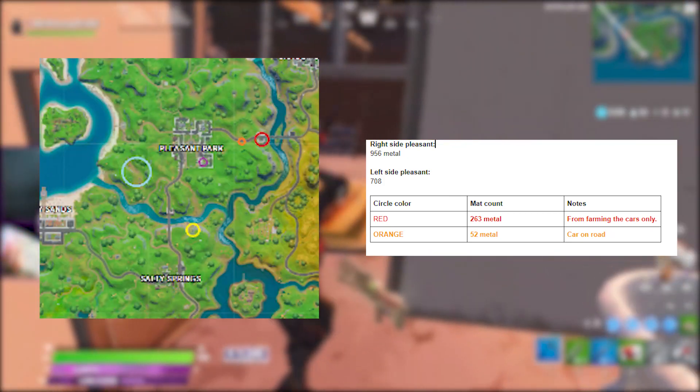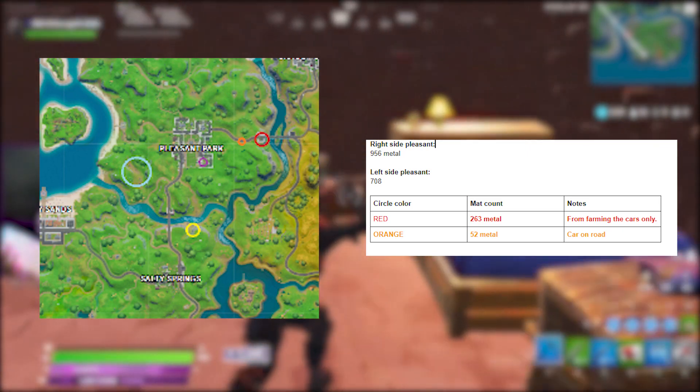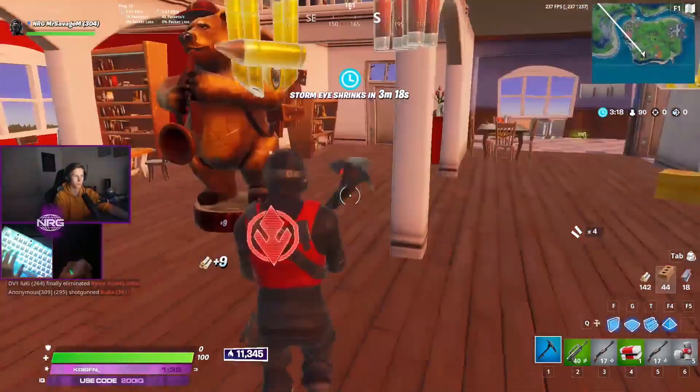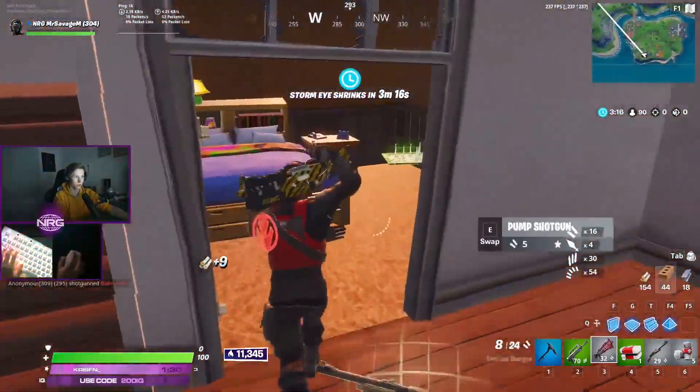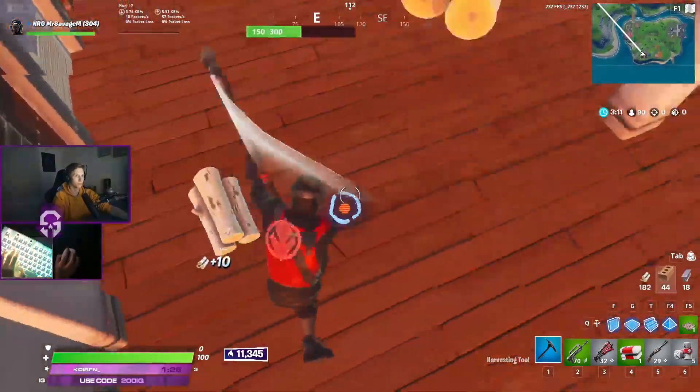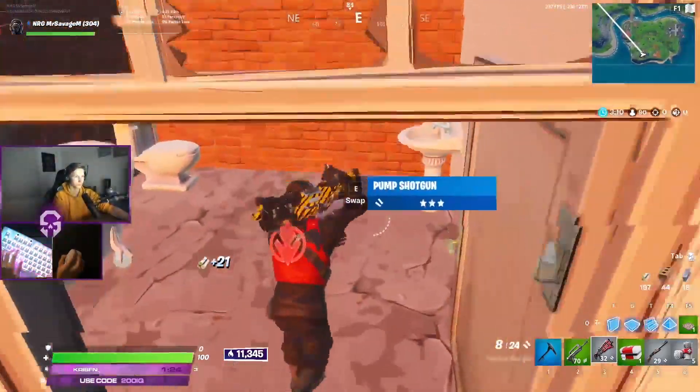Sit in a custom by yourself, mark down the amount of mats you get from your looting path, or get a coach to do it for you. From this sort of preparation, you can find out what you need to prioritize when you're farming. If the zone pulls far and there's a lot of wood on your rotation, prioritize the brick and the metal so that you are efficiently looting.